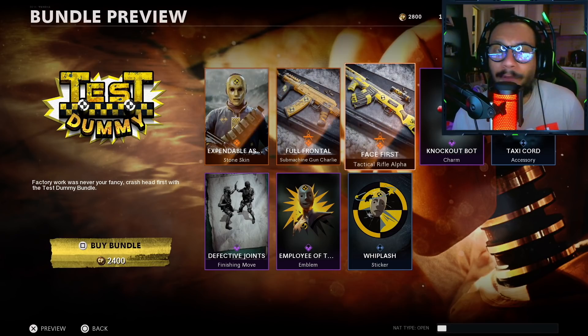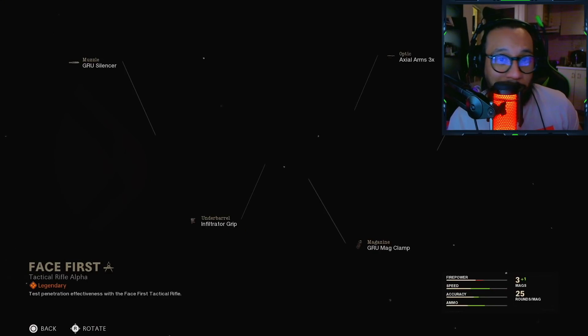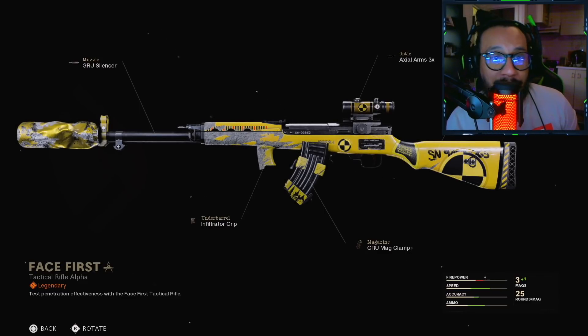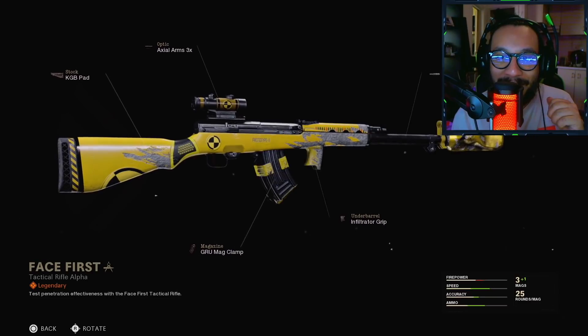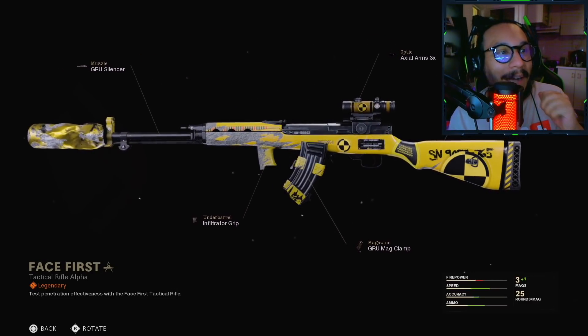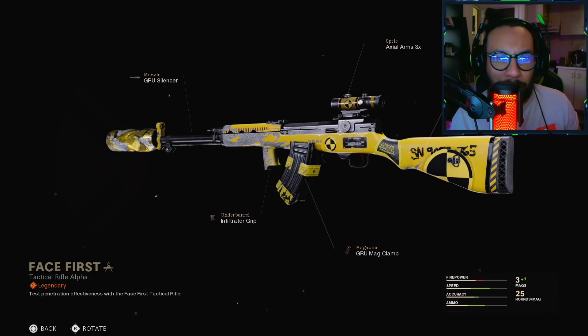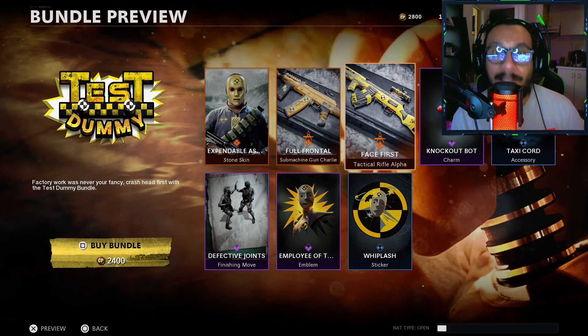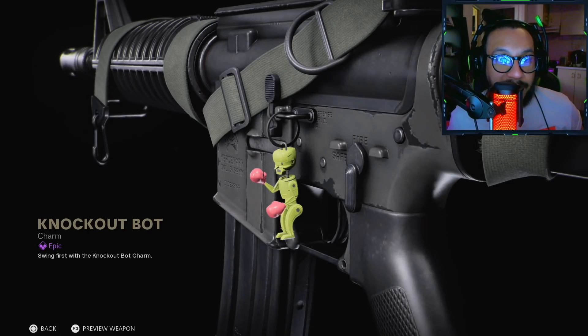We also get one of my favorite weapons in the game right here — the Type 63. Not even one of my favorites — it's my favorite weapon in the game, nothing even compares to it. Look at this blueprint — look at the suppressor, it's all beat up. Oh my god, that's an awesome blueprint, I like this a lot.